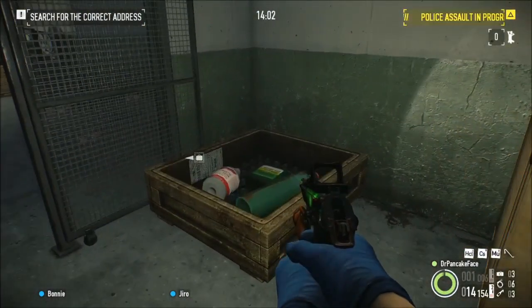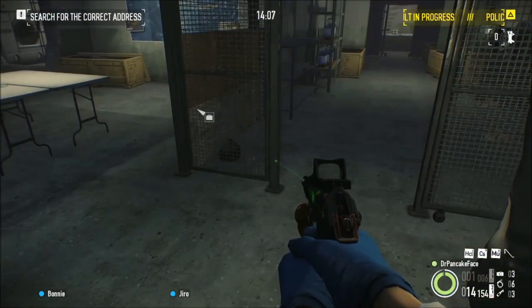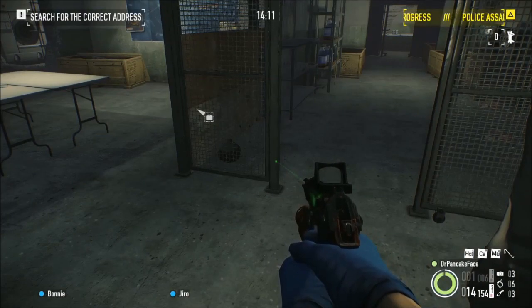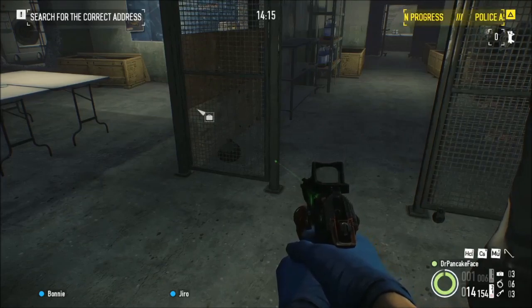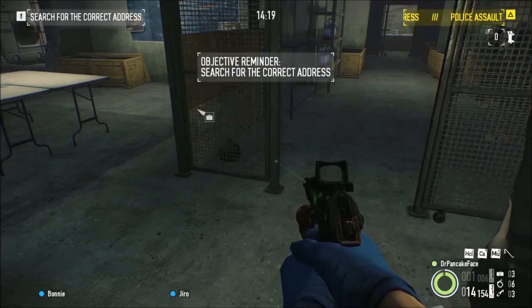So as you can see, when you open up these crates down here, there are meth ingredients in the crates. The spawn locations for the ingredients are going to be upstairs in the meth lab and down here in the crates. So basically, cook away.